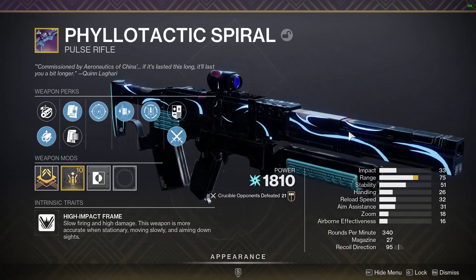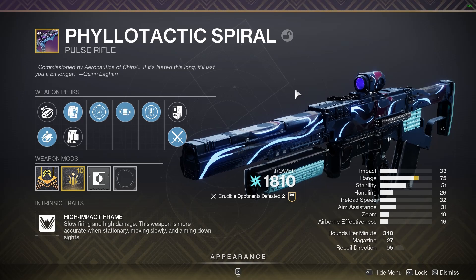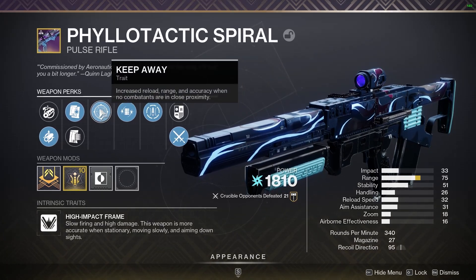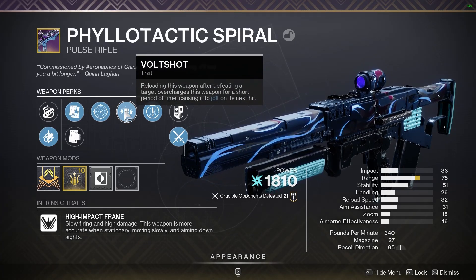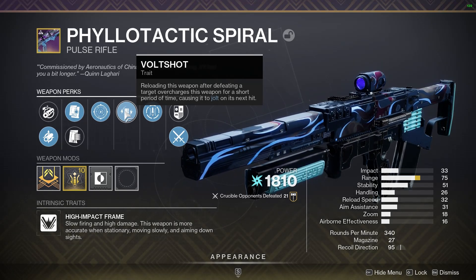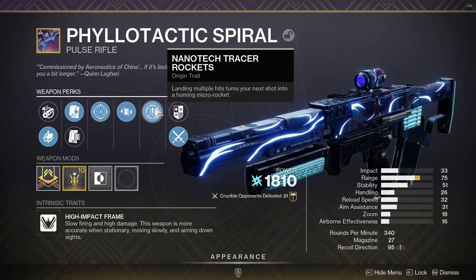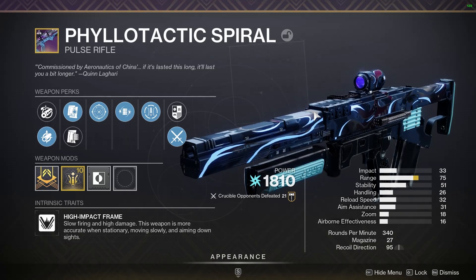I was also using the Philotactic Spiral, an arc pulse rifle that came out with Neomuna. I don't have one crafted because I can't be bothered to play this game enough to do that. But this one's pretty good — it has Keep Away on it so the range is very solid. I was playing around with Volt Shot because I thought it'd be fun. When you get a kill, you reload, and the next person you shoot gets jolted. Jolting someone is great because if you take them out, you're instantly amplified. I'm on my Arc Hunter, so that's just a very good combo.